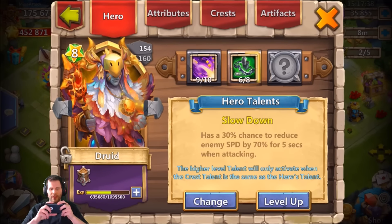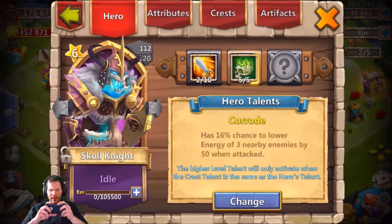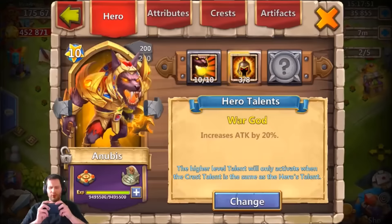We do need a 5 of 5 Revitalize for that Cupid, so if we do roll 5 of 5 Revite that is where we're going to be sticking it. But other than that, he doesn't even need any 5 of 5 talents on his alternate heroes. There are also events today — actually, let's just start off with rolling talents on Anubis.